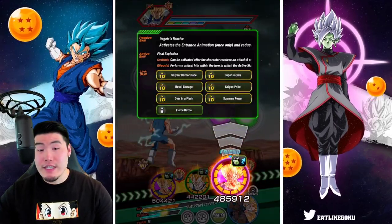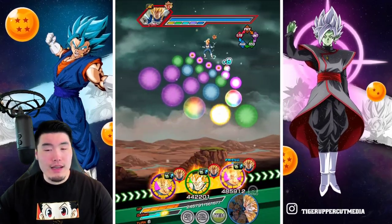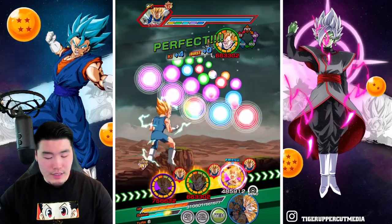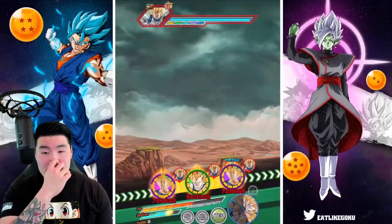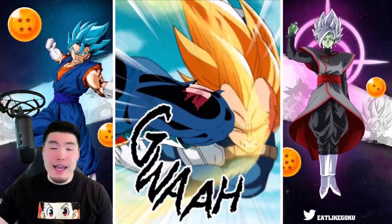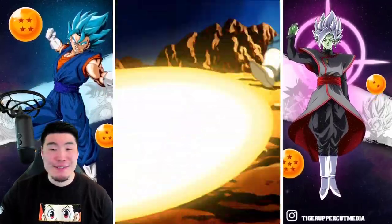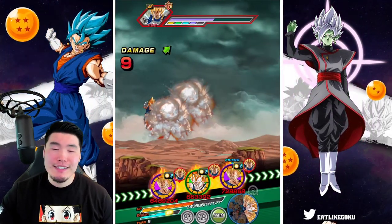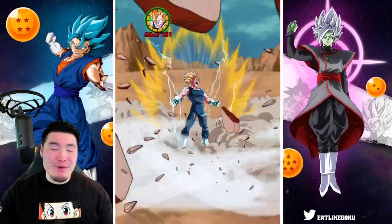Should we pop the Majin Vegeta active skill right now? I'm going to say no, I think I'm going to hold on to it. We'll probably use it later on in the showcase. But for now, let's keep the spotlight on the LR Goten and Trunks and the fact that they got almost 10 mil attack that turn. It was close — if we had gotten a crit, that would have been the best case scenario.